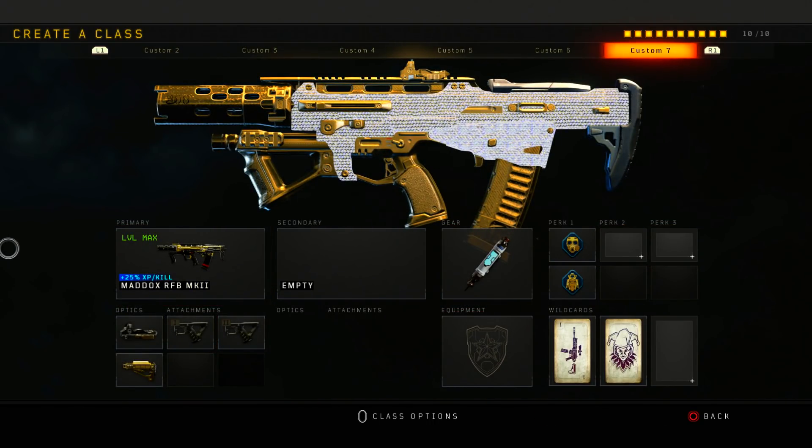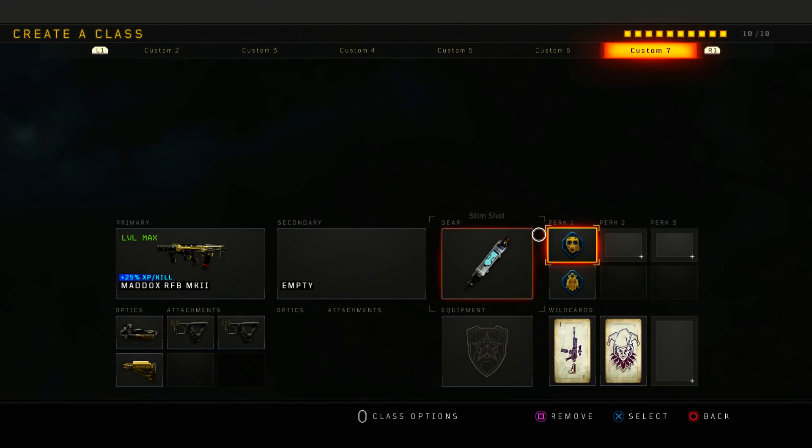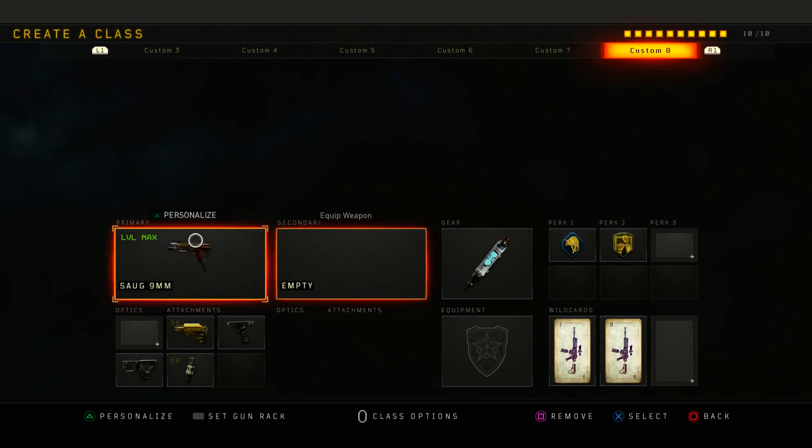Next is my Mad Ox. This is a tryhard class for when I'm going against 6v6s, 5v5s, etc. What I run on it is ELO, Double Quick Draw, Stock, Stimshot with Tac Mask and Flak Jacket. If you run Tac Mask now, you really don't even get affected by 9-Bangs, which is nice.